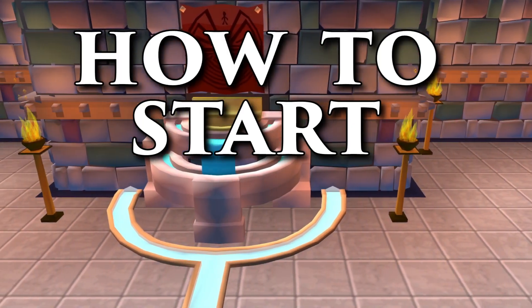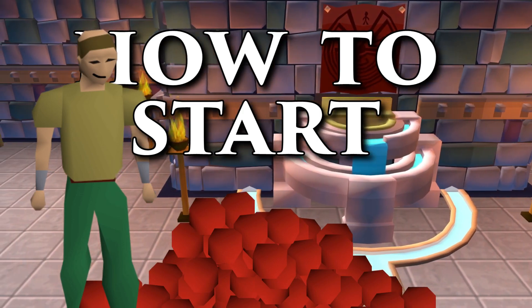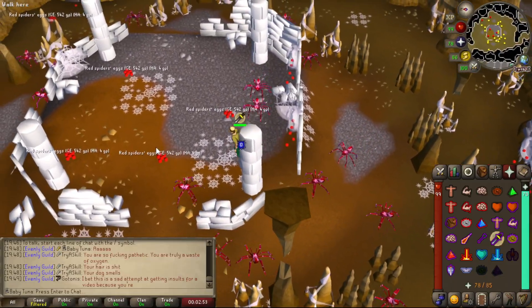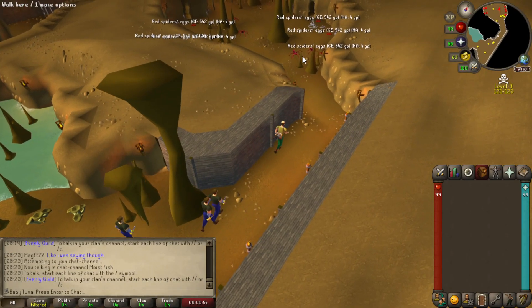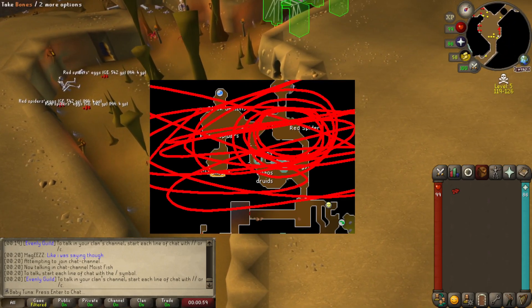How to start? First of all, you're going to need a few red spider's eggs just to kick it off. Best place to get a few - I love the Karuulm dungeon. Just go to the entrance next to the Hosidius Farming Patch. There's loads in there. Put your Protect from Melee on, sorted. But if you don't want to do that, if it's a bit dangerous for you, maybe go to the Wilderness Edgeville dungeon - northwest of where Venenatis is, there's spawns there. I've circled it.